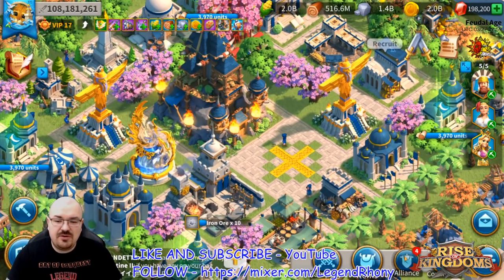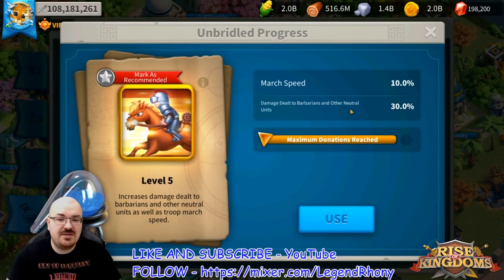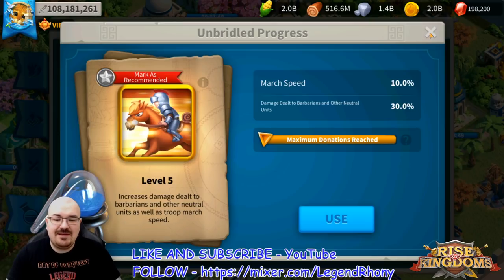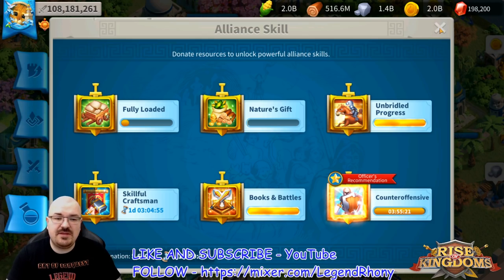A couple more important things to coordinate with your alliance: the technology alliance skill called Unbridled Progress, which is damage dealt to barbarians and other neutral units. We're keeping this for Osiris League, so that's when I'll likely do my best tries — on Sunday, the last day of the event. I didn't want to wait that long to give you a guide. You definitely want to coordinate with your alliance to see when they plan to pop this buff.